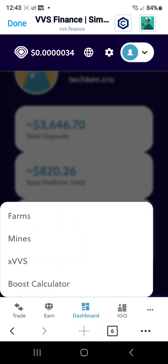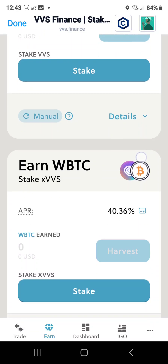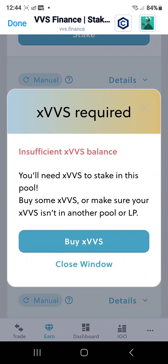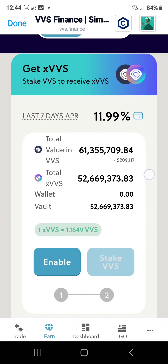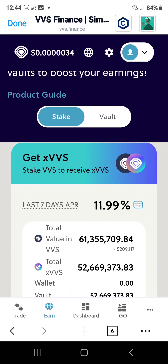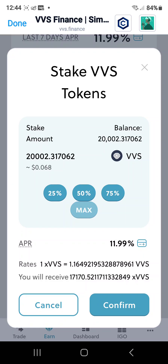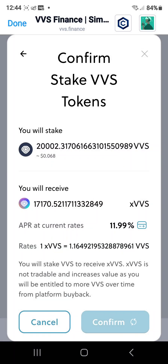Coming over here to Earn, then over to Mines. If we scroll up we can see you can earn wrapped Bitcoin from the VVS farm — all you got to do is stake here. I don't have any xVVS, so let's go buy some. Oh, it's just telling me to enable. How much VVS do I got? I got 20,000 — that's not much.